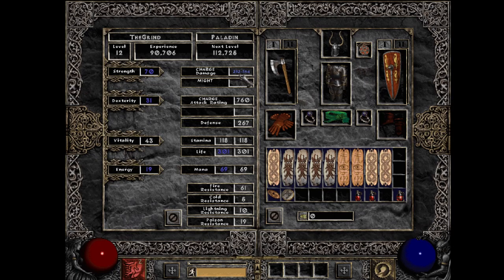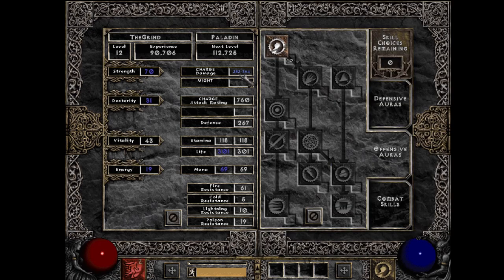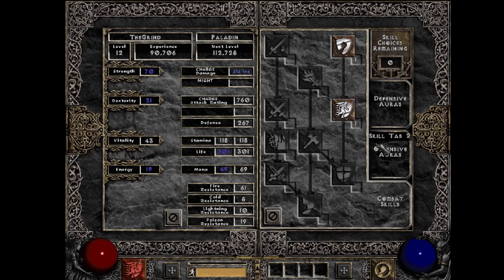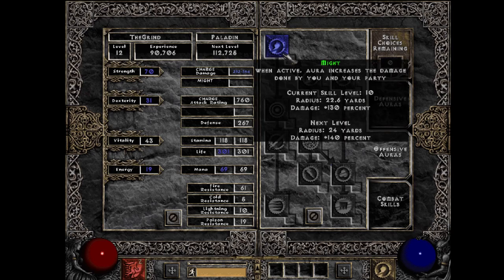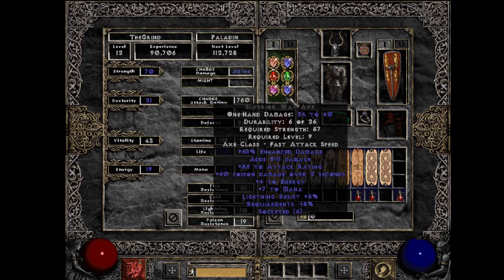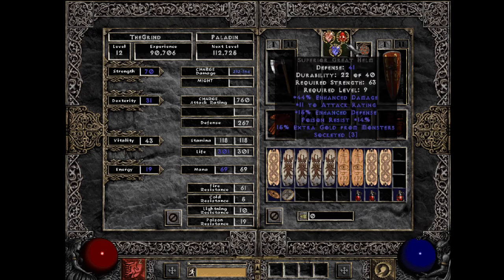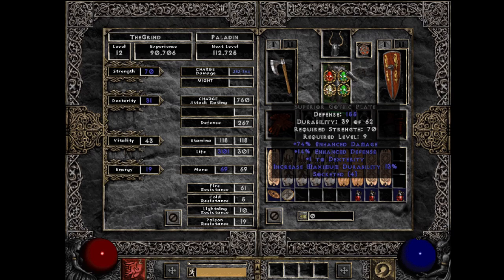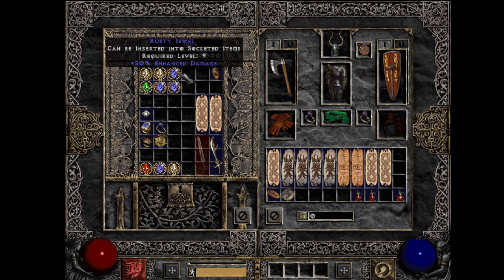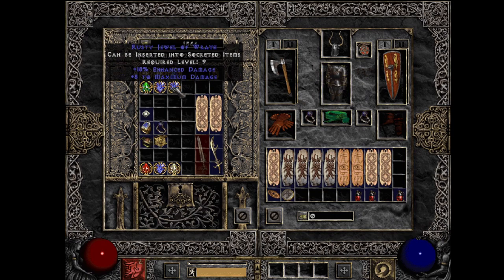Let's look at how we're achieving 282 to 364 damage. Our main skill is charge, which gives 300% damage and synergizes with might — our active aura when dueling. With might active we get 130% damage, and those 20 skill levels give an extra 200% damage on top. Our superior war axe came with six open sockets and 7% enhanced damage, into which I inserted six enhanced damage jewels. The helmet had three open sockets with three enhanced damage jewels, and the body armor had four sockets with four enhanced damage jewels. All of this adds up to our 282 to 364 damage.